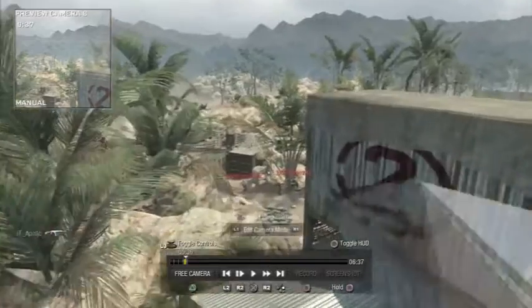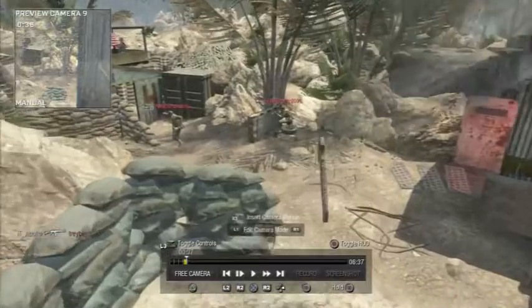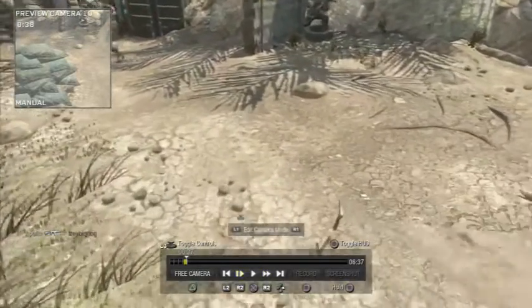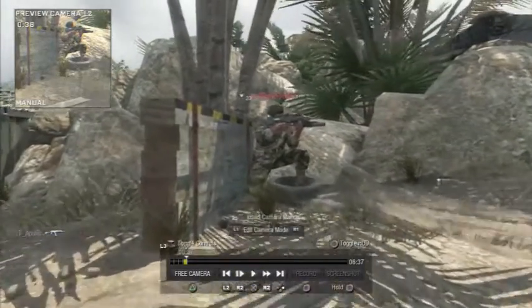As you can see, I'm placing it right next to the tomahawk. If it's like a bank shot or something, you're going to want to go back a little bit so you can see it. Then when you're done putting your camera slots in, press R3 twice.